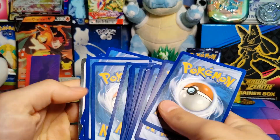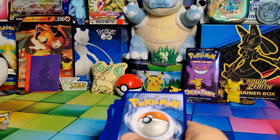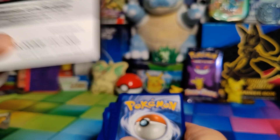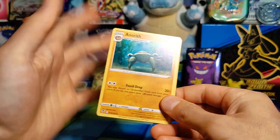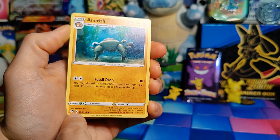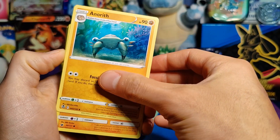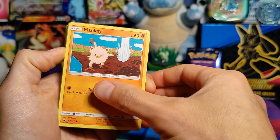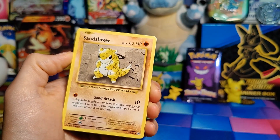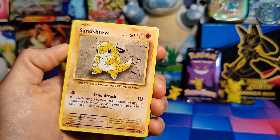At least they look like real Pokémon cards from the back, and some of them appear to be in good condition. We even got a scan card, which is pretty interesting — it's from Sword and Shield Brilliant Stars. Let's reveal here and see what we got. First up is an Anareth, and I'm pretty sure that's Crown Zenith, so at least it's Sword and Shield and some of the newer stuff.